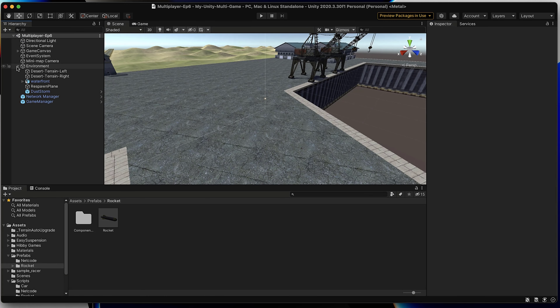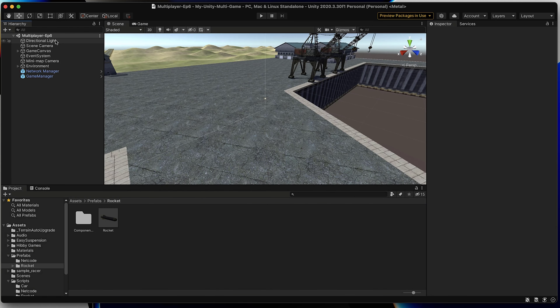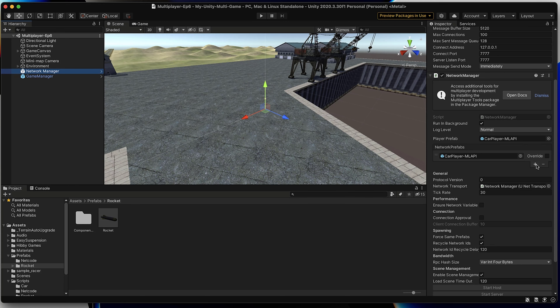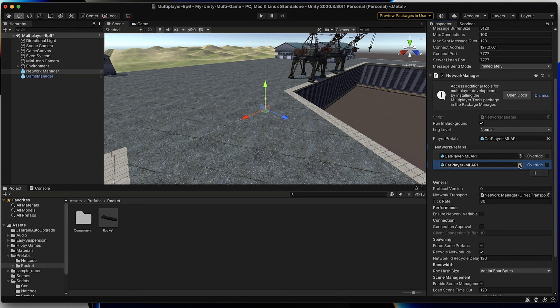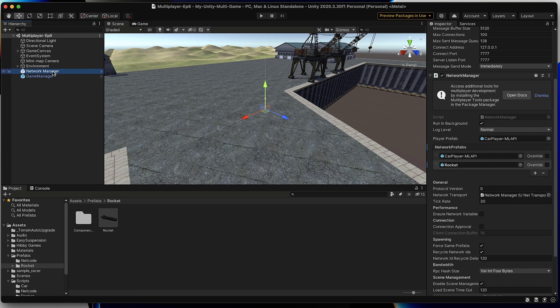It's time to move on to step number two, which is probably going to be the easiest thing we do today. All we're really going to be doing is taking our rocket prefab and adding it to our network manager object as a network prefab. Let's select our network manager object in our scene hierarchy, navigate over to our network manager component in our inspector, and select the plus icon under the network prefab section. All we need to do is add our rocket prefab to this section so it can be registered to be tracked. Let's select the small dot next to this row, search for our rocket by typing 'rocket', and select it. Just like that, our rocket is set up to be tracked across the network.